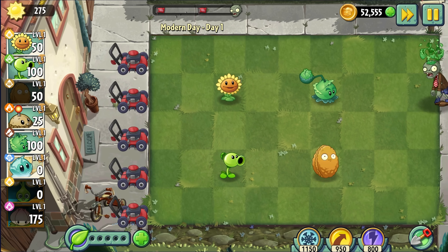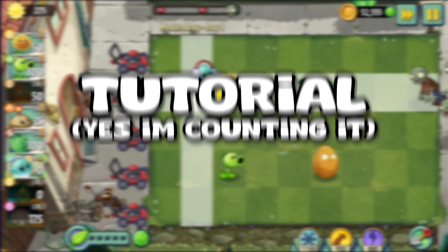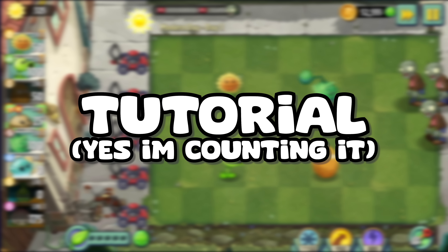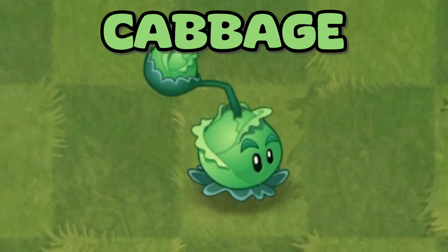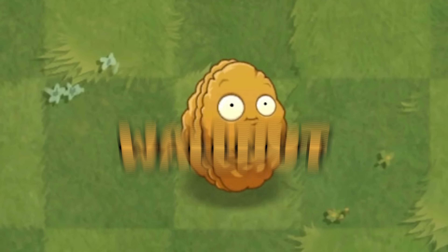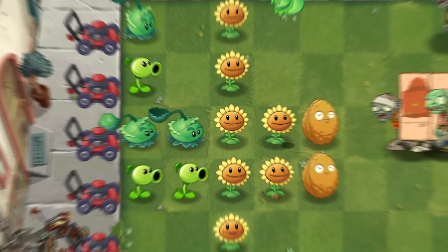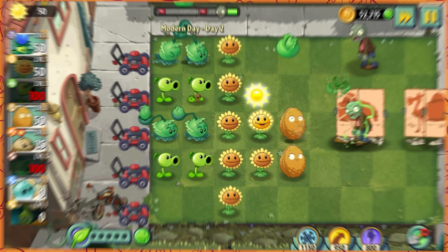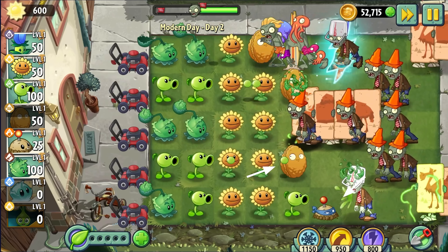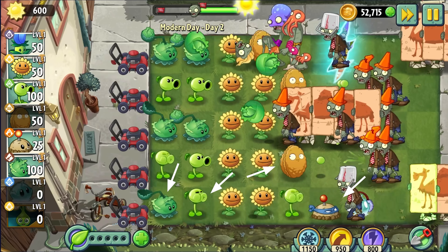Now to start things off, just like last time, we have the tutorial, aka player's house. Every plant in the tutorial is a solid plant for starting off the game, and I think each one is pretty well balanced. The worst plant is certainly not Sunflower, as I put that as the best plant in the last video. So that leaves Walnut, Potato Mine, Peashooter, and Cabbage Bolt.